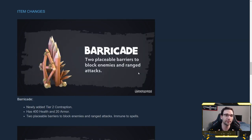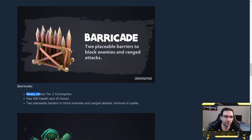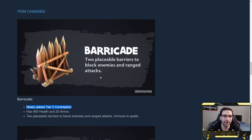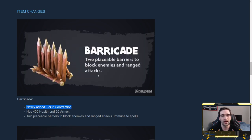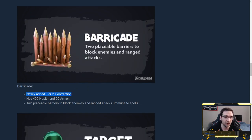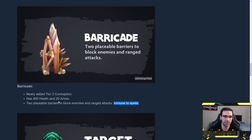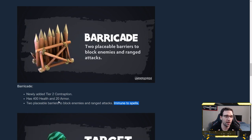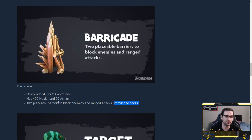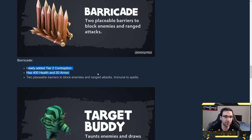Now, the item changes — this is my favorite part of the update. They've introduced contraption items, and when you pick them from the item shop, the barricade appears on your board. You get two placeable barricades that block enemies from walking through them, and also block ranged attacks. They have 400 health and 20 armor, and as of right now there seems to be no way to destroy them — they're immune to spells and opponents cannot attack them. The idea is melee should be able to attack them, but that doesn't seem to be the case at this exact moment.